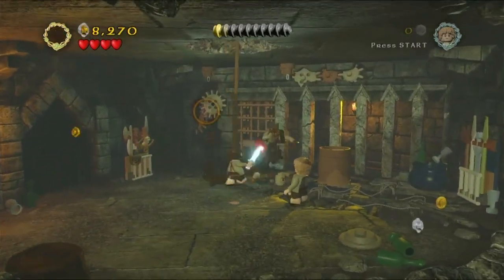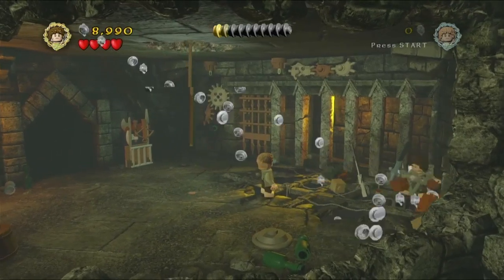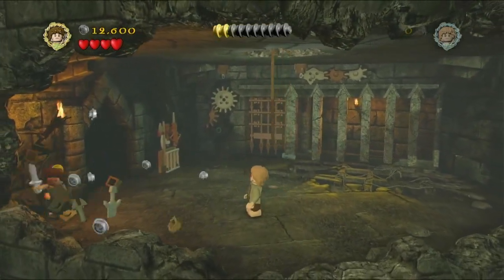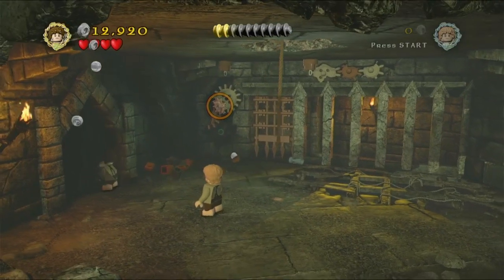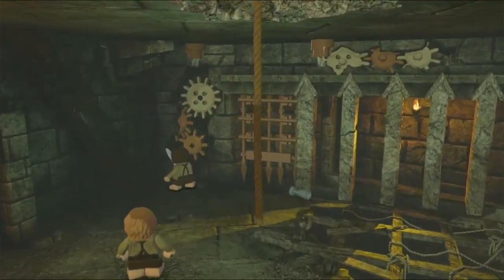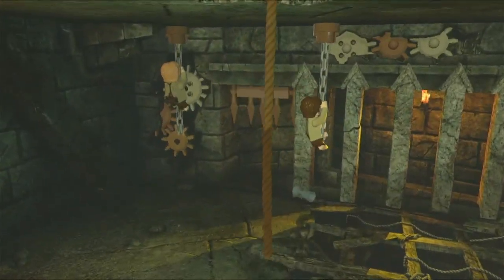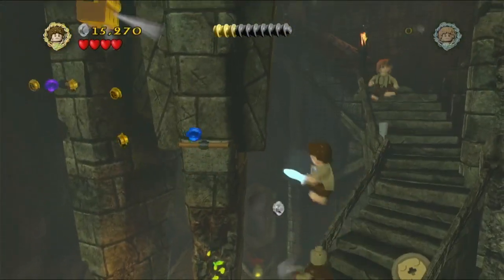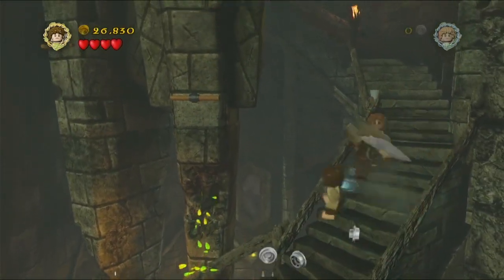After taking out a couple of these orcs and everything around the room, you can see a little dark cave over there on the left. There are actually a few blue studs around the area, which I recommend you pick up. We're going to use Frodo to light up the dark cave, and in there we can grab a little gear. We'll place that over there in the wall in the back — the gears will do their thing and lower some chains. Hang on each of the chains, then head down the stairs. You'll notice a purple stud up there — I made a tricky jump up onto that handhold to get it without collecting the mini-kit.